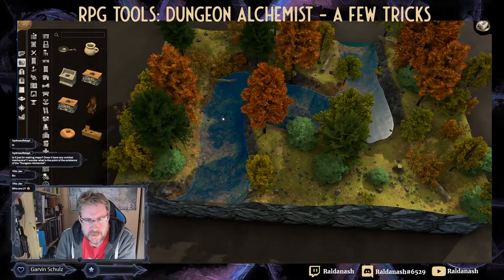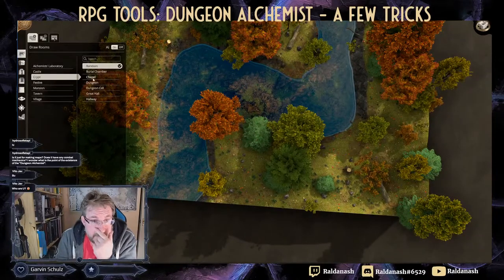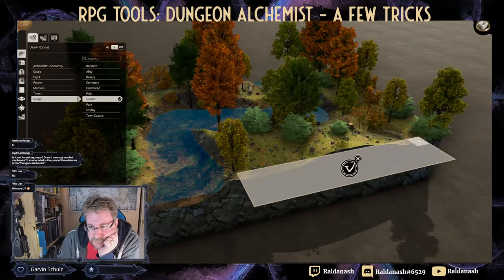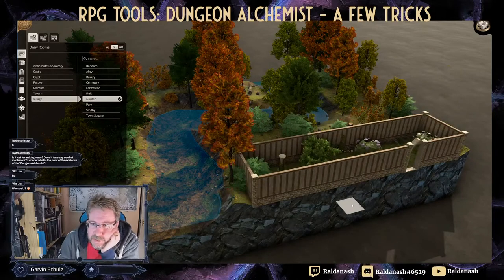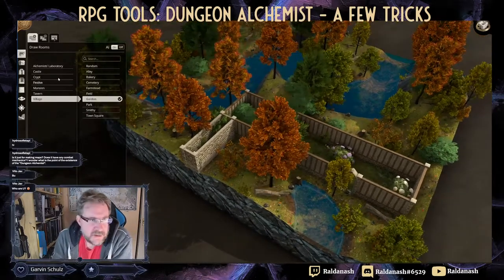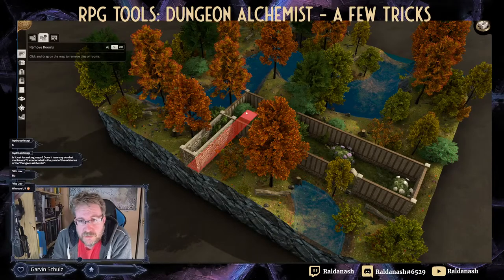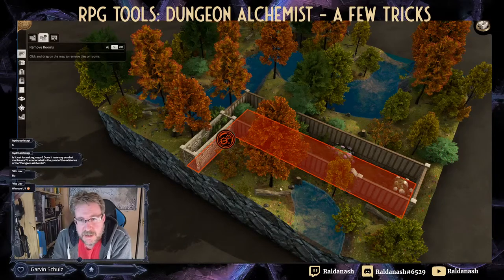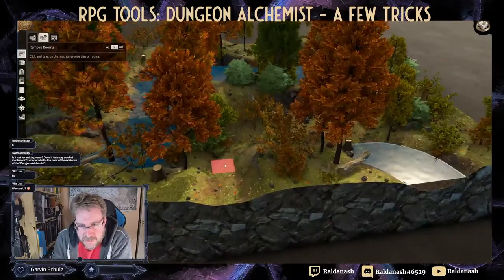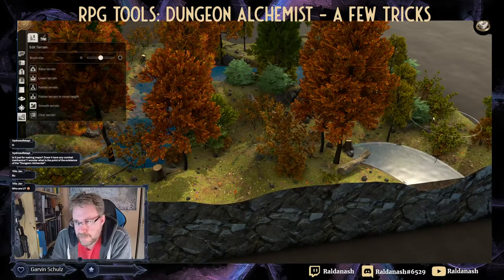A useful trick: if you want a bigger map, just draw a room or even a garden outside the current map boundary and it will expand the map to accommodate. Then go to 'remove rooms,' paint over what you want to delete, click the bin, and it removes it and replaces it with forest. You can then smooth and blend the terrain where the former wall was.